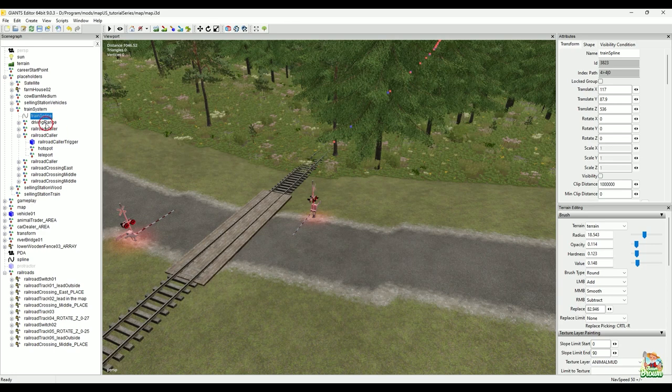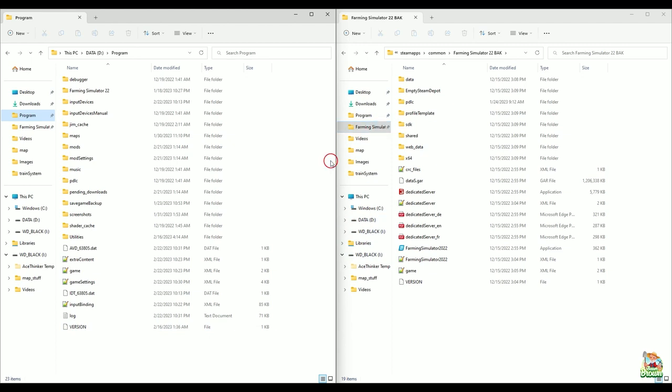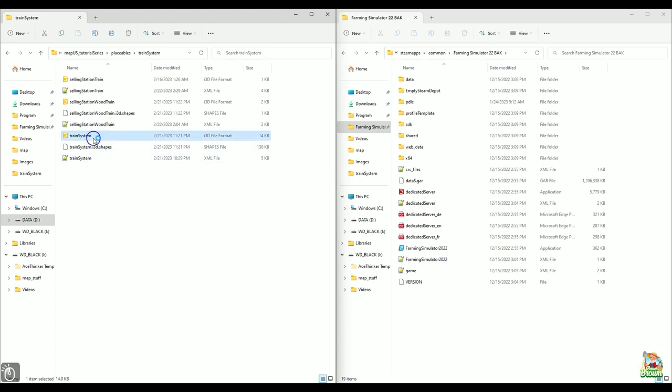So this is zero, and then within it you have zero-zero, zero-one, and so on. Counting down: zero, one, two, three — and this here would be '3|0'. Watch how it changes: you get '4|3|0', then '4|3|1', '4|3|2', then '4|4'. For an easy way to figure this out so you don't get your index paths wrong: just go into your mod map folder, go into your placeables, find the train system, and open the train system file in Giants Editor all by itself.